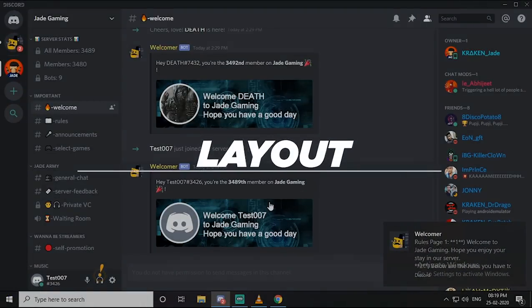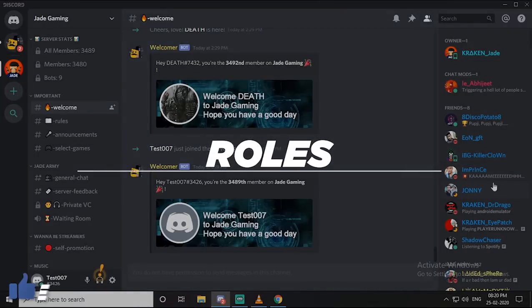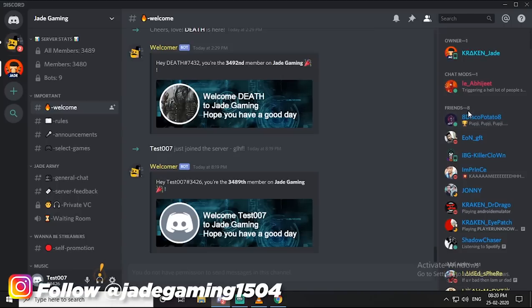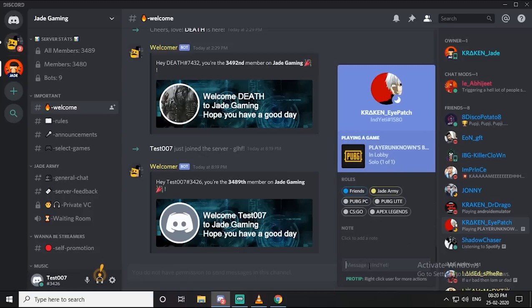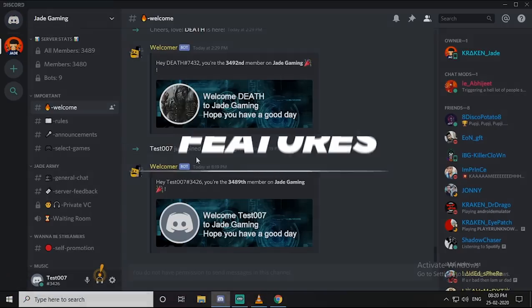Now that you're in my server, let me explain the basic layout. On the right-hand side you'll find the names of several people who have been allotted roles — this is me the owner, this is my mod, and these are my friends. Basically on the right you can see everyone who is online. Some roles are given automatically, like the Jade Army role; some you can choose yourself, which I'll explain later; and some can only be given by the owner or mods, like the friend's role. You can click on any person's logo to find more info and send direct messages or a friend request. On the left you'll find the different servers you've joined and notifications from different people.